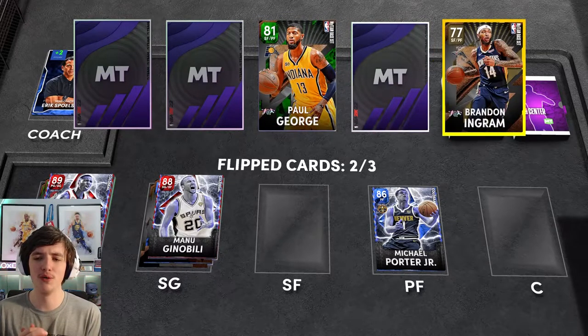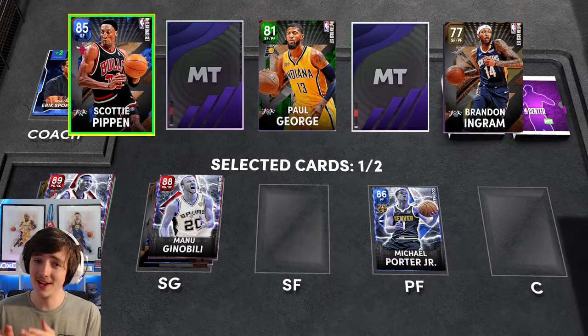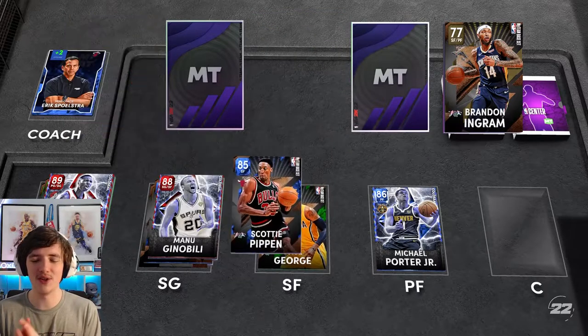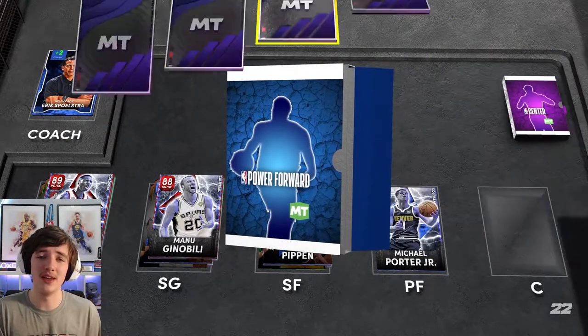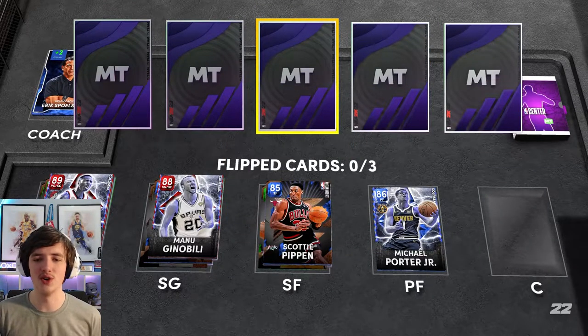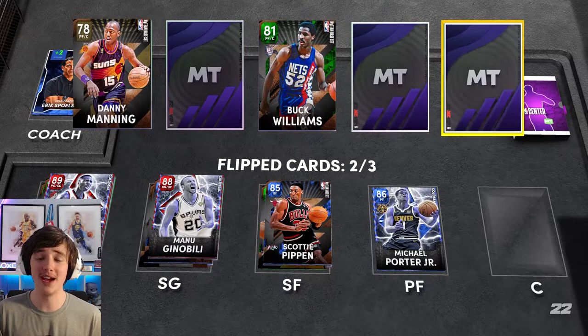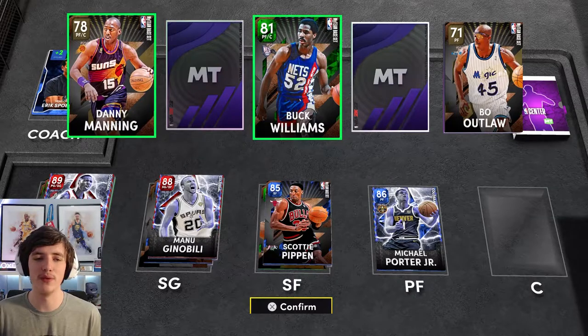For small forward we have Paul George, Brandon Ingram, and Scottie Pippen. I love this lineup so far. Scottie Pippen — not the greatest shooter in the NBA — but at the difficulty that draft is on, he will hit shots consistently. For the power forward backup position we have the choice of Buck Williams, Danny Manning, and Bo Outlaw — not a great selection. I took Buck Williams just in case our center wasn't fantastic.